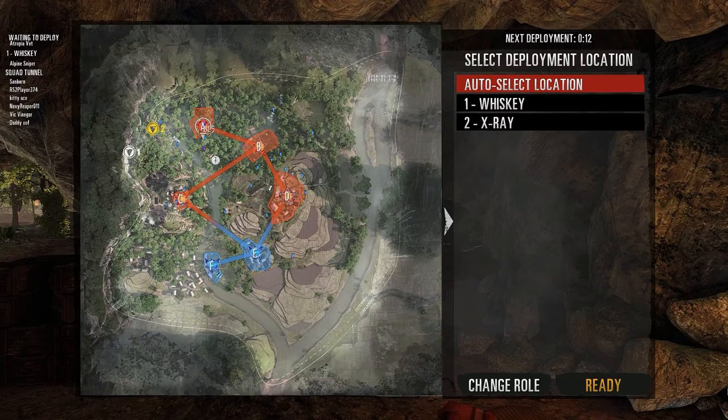On this map, two thirds of both teams end up fighting over Charlie, which is completely useless — it's a clusterfuck and gets negated once Echo or Bravo are taken. Also, RPGs have backblast: don't go into a tiny room full of teammates and fire one, and don't run behind the guy with the RPG. Just stay away from guys with RPGs.